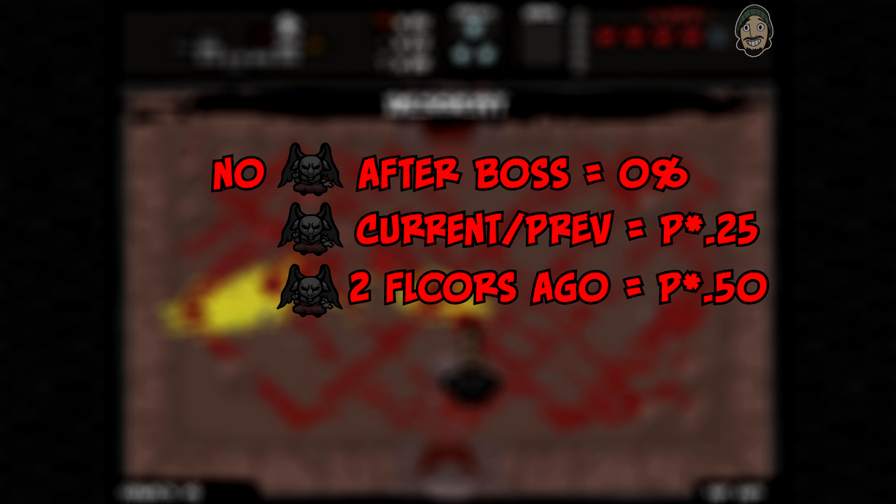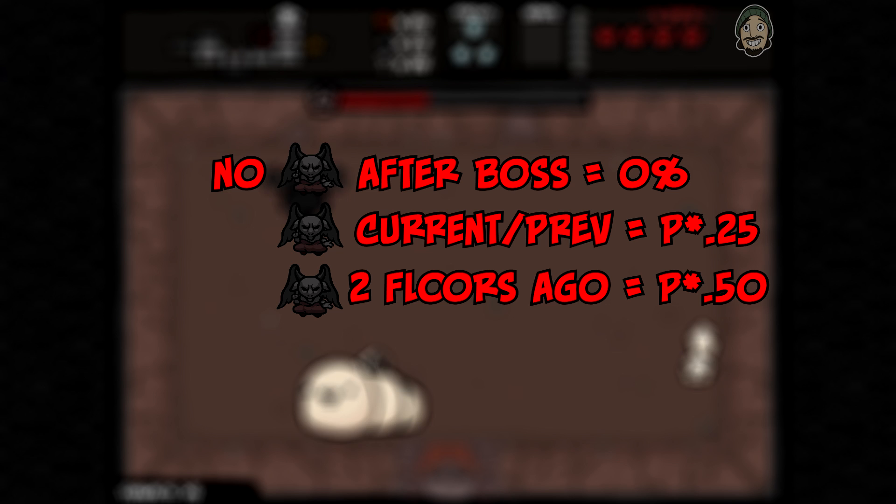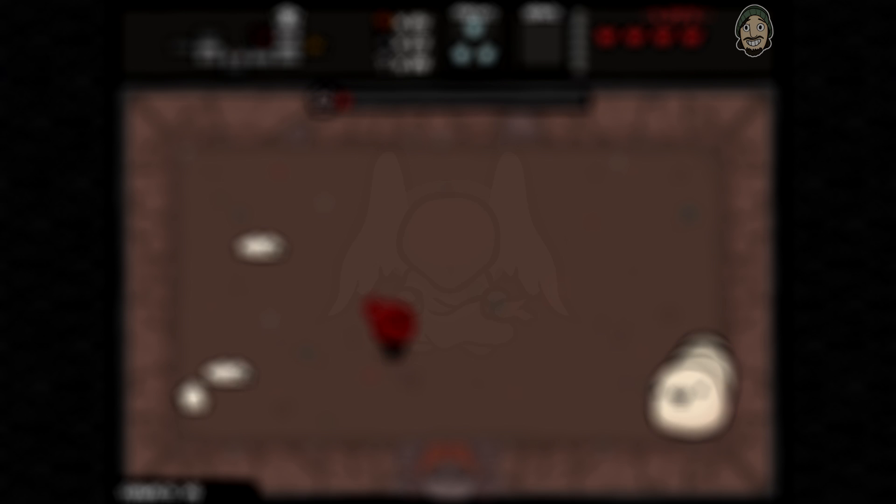This may not seem that important, but if you continue to play the game after a run ends, these values don't reset as long as the game is still running. So if you got a Devil Room on Womb One, this reduced chance is going to apply to your next run on Basement Two. This can be really important and has implications for Angel Rooms, which we'll discuss next.